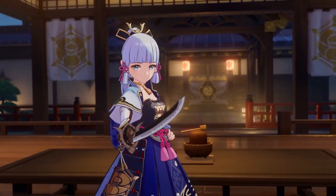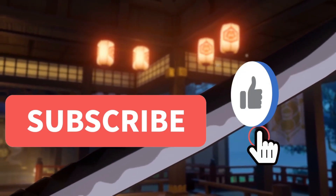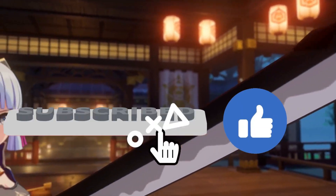Let's talk about the true ice cream Kamisato Ayaka. Should you summon, save, or avoid like a whopperflower avoids an Eula burst? Let's find out by getting lost in the world of Kamisato Ayaka.